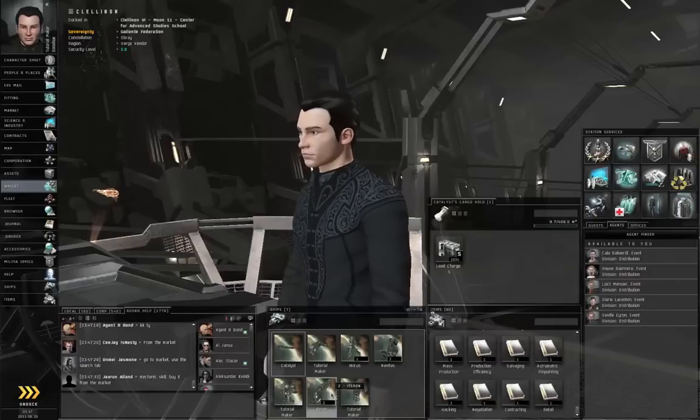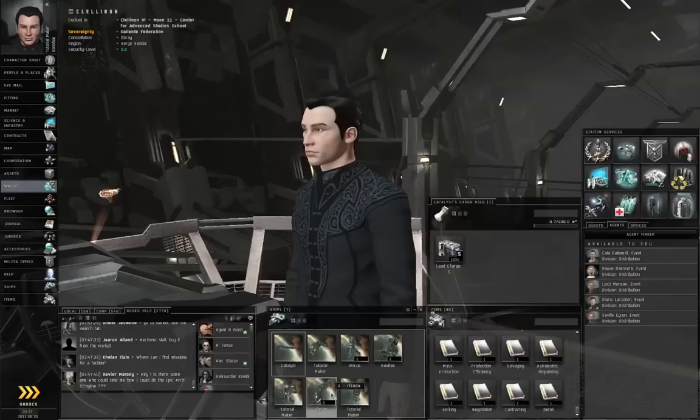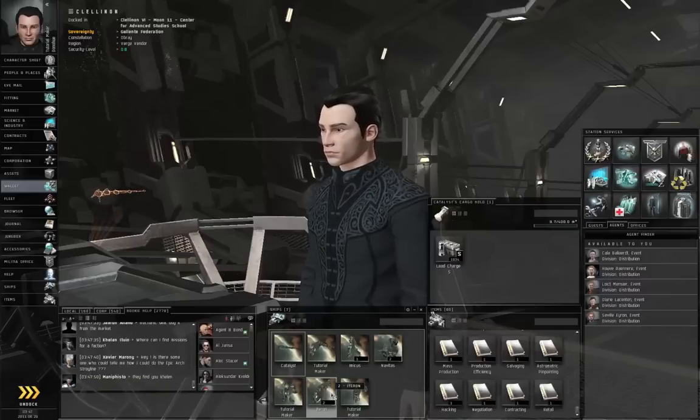A packaged frigate is going to take up 2500 cubic meters. Your catalyst destroyer, even when packaged, is going to take up 5000 cubic meters in an Eideron. If you are still on a trial account, then you can't use an Eideron because you're not allowed to inject the skill book. Those aren't allowed on trial accounts.